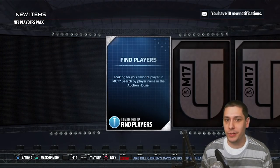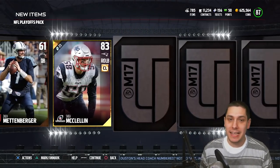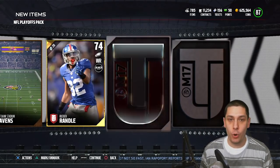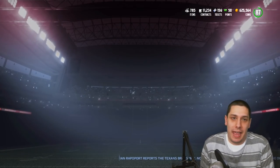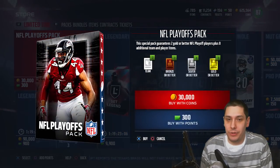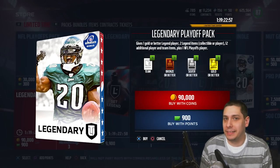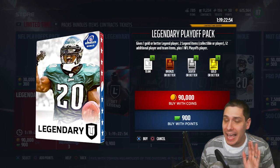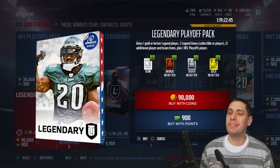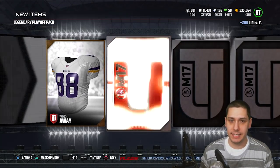A lot of people think EA's primary goal should be making a good game, and I get that — but realistically their main goal is making money for investors. As a corporation that's their job, so I get it to some extent. Now our legendary playoff packs are 90,000 coins each — there's no way I'll make my coins back unless I pull Shields or Fitzgerald. I highly recommend against doing this, but let's give it the old college try and see what we get.